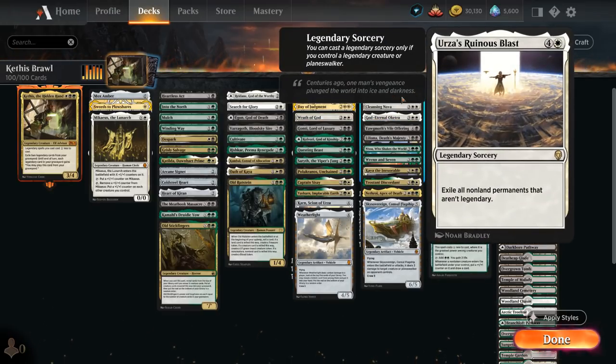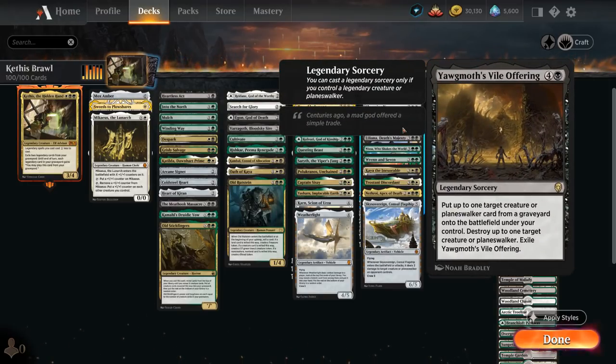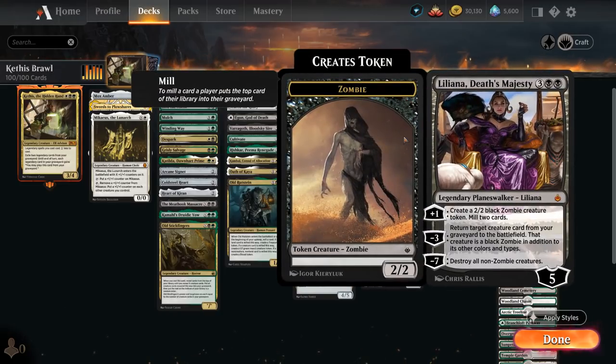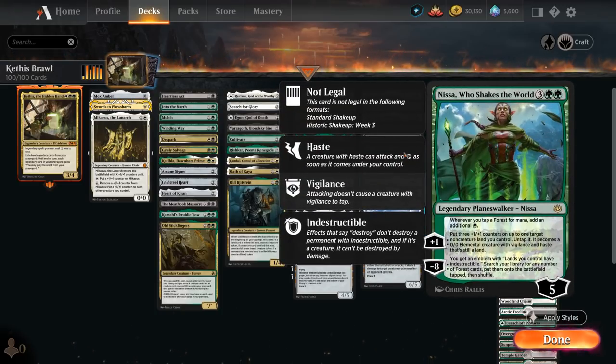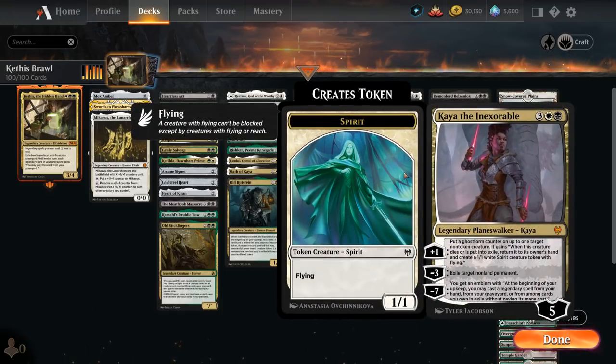At 5 mana, Urza's Ruinous Blast is a powerful legendary sorcery that exiles all non-land permanents that aren't legendary — potentially a one-sided sweeper. God-Eternal Oketra is a 3/6 double strike generating a 4/4 vigilance token whenever we cast a creature spell, and returns to our library third from the top if it dies. A Vile Offering as another legendary sorcery puts a creature or planeswalker from any graveyard onto the battlefield under our control and destroys up to one target creature or planeswalker. Liliana mills additional cards with her plus-one, makes 2/2 zombie tokens, and her minus-three reanimates a creature. Nissa generates mana and 3/3 land creatures. Ren's plus-one also puts cards into our graveyard and generates large Treefolk tokens with reach.